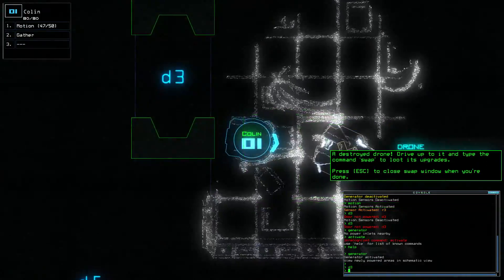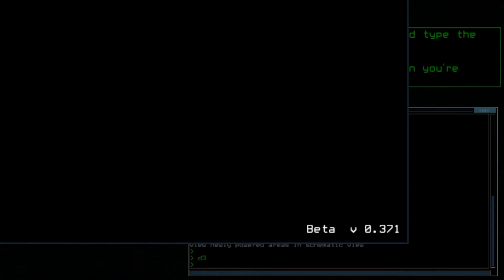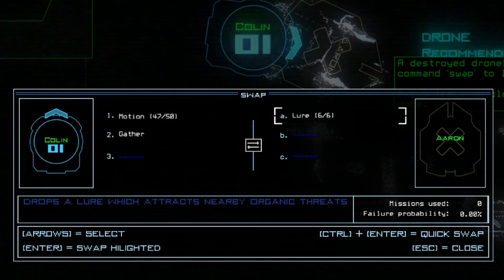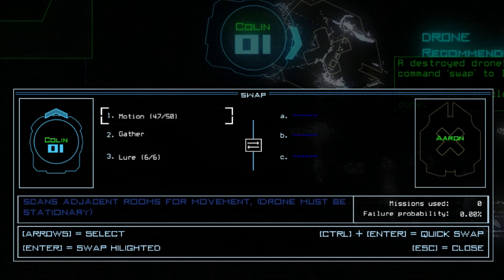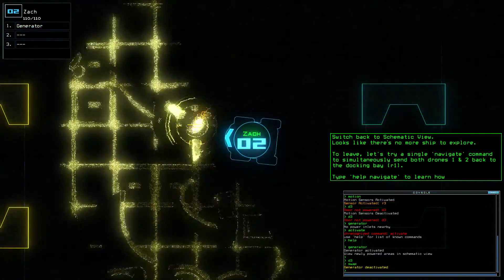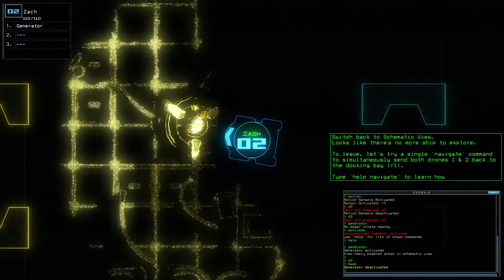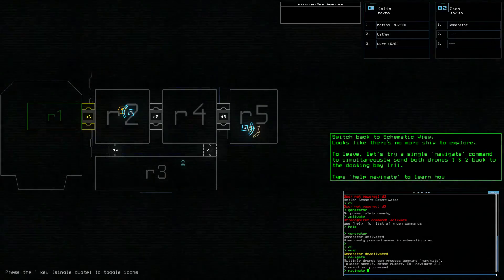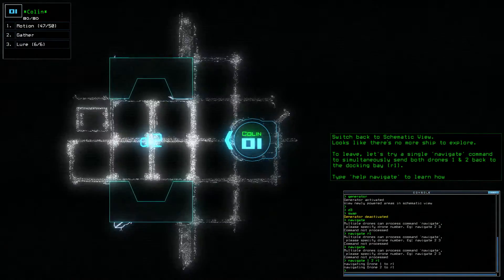Let's go check out room three — we got a destroyed drone. We're gonna drive up to it and swap to loot its upgrades. Type 'swap'. He's got something called lure — that sounds cool. There's a pretty neat style of interface. It's like when you're hacking computers in Fallout 4, the way this all looks. Looks like there's no more ship to explore. Let's try a simple navigate command simultaneously — send both drones back to docking bay one. Navigate one and two at the same time. We're getting out of this ship.